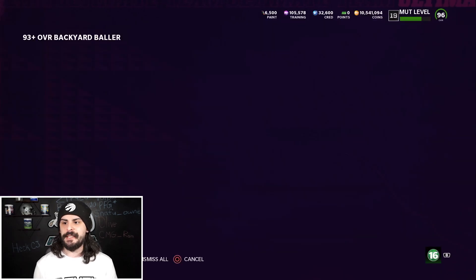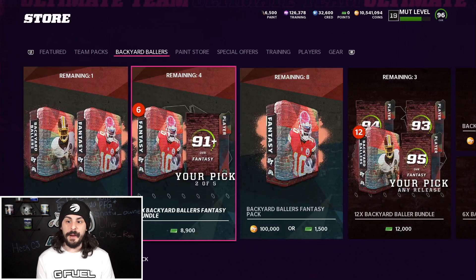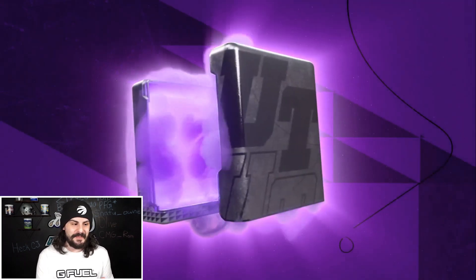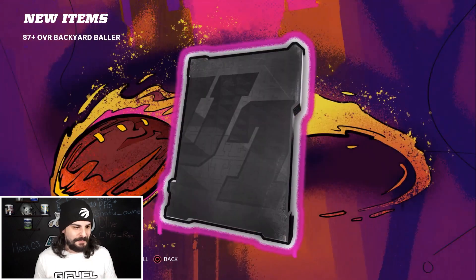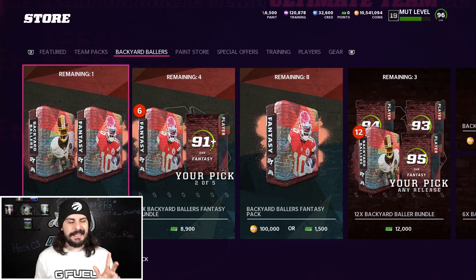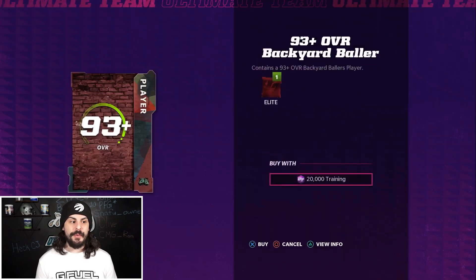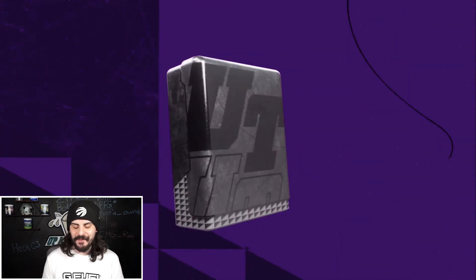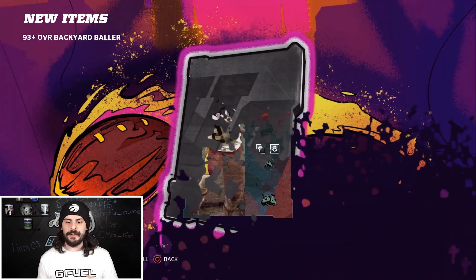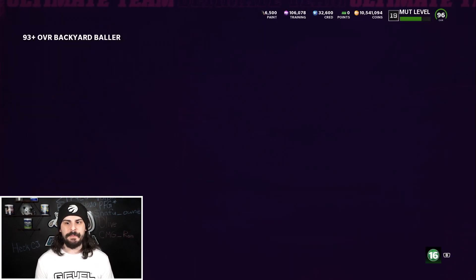Got a 95 Jason Kelsey — we're already up on training right now, so we're going to keep pushing through this. Just bear with me — we're going to keep 87s, keep 89s, and sometimes 91s as well. Got a 93 — that's a loss, but we quick sell and keep going.